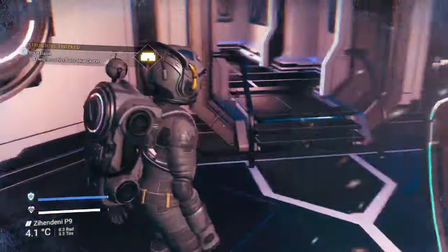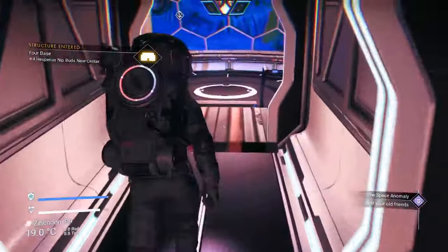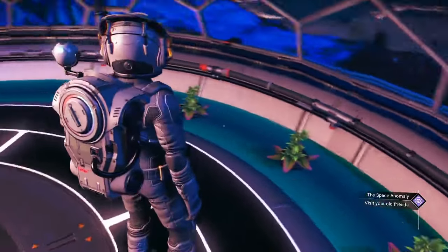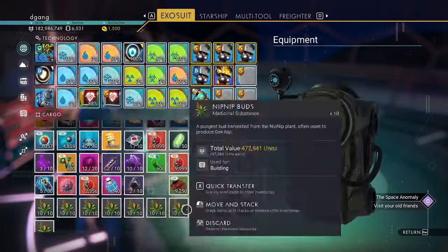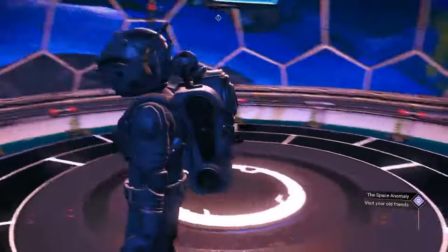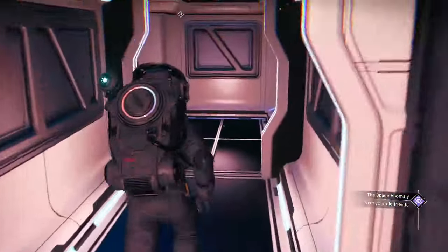All right, in this base we've got nip-nip buds. You can harvest them here — just press E on Harvest All Plants when they're grown.